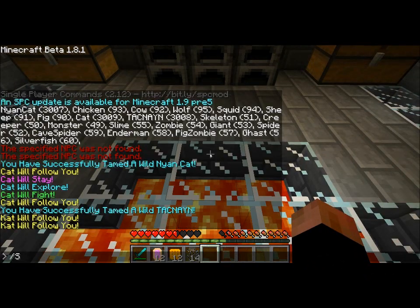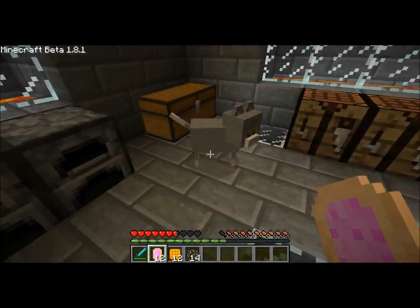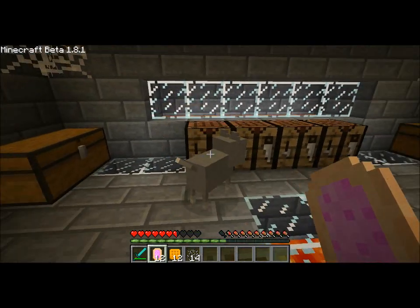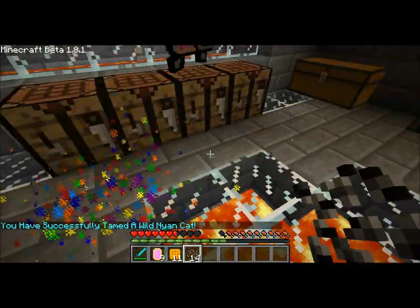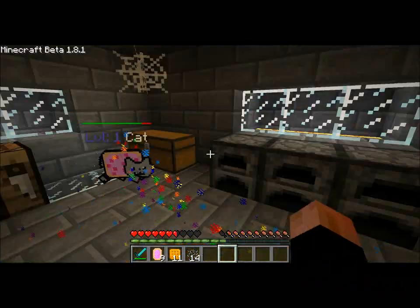Alright, let's spawn. Hopefully we get a gray cat. Yes! Pop-Tarts. We'll get to cat. Hurt him a little, I guess. Hopefully he doesn't get mad. Stop Nyan catting!